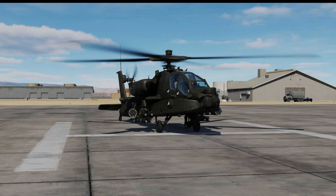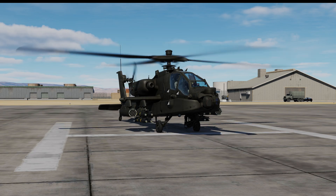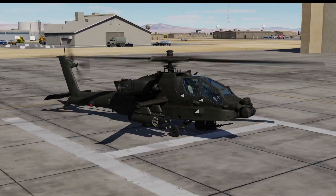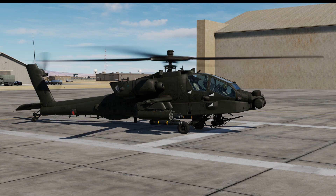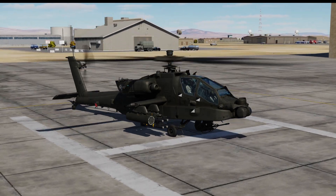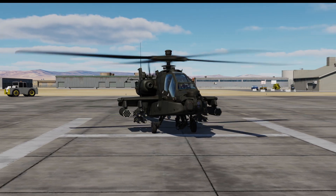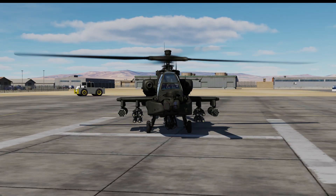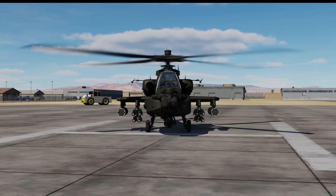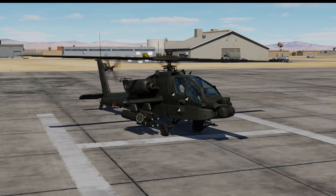Hello everyone, welcome back to the channel, welcome back to DCS, and welcome back to the AH-64D Apache Module. Today we're going to be taking a look at basic weapons employment using the George AI Helper System. We're going to be flying from the back seat, directing our co-pilot gunner to targets, and showing you how to select which weapons to engage with. We've got eight AGM-65s and two guided rocket pods, and we'll be employing all of those today in combination with our 30-millimeter chain gun.